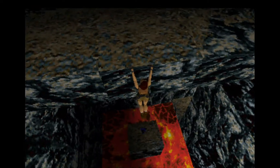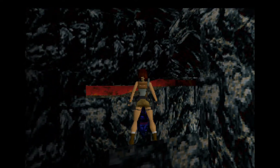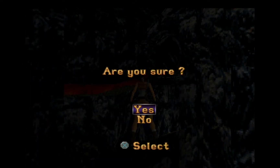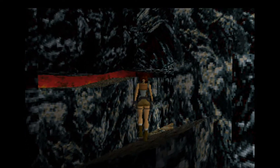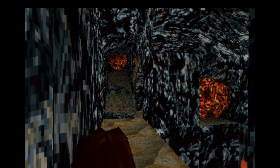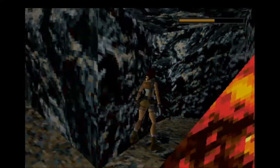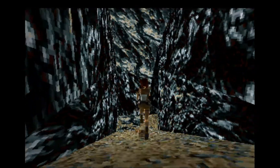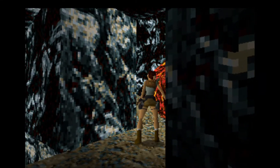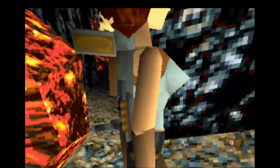Now you want to fall here, but what you want to do is press the action button, go back, release, and Lara will get onto this platform without any problem. Now you want to do a standing jump over here, then go to the room where that anchor is — but you can't take your time because that boulder will fall, so you have to time it properly. Just let the boulder roll and then do a jump while pressing action, and Lara will be able to pass on top of the boulder.